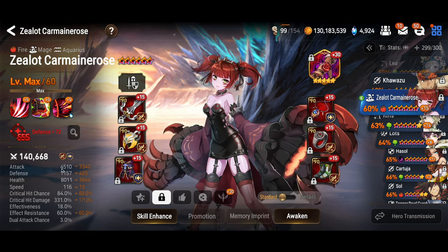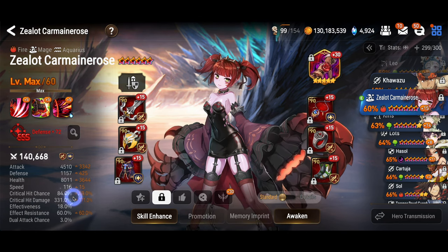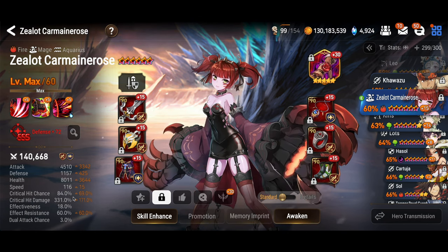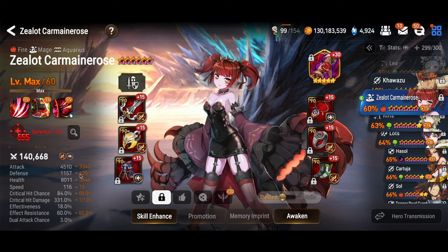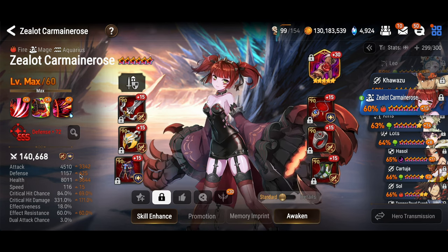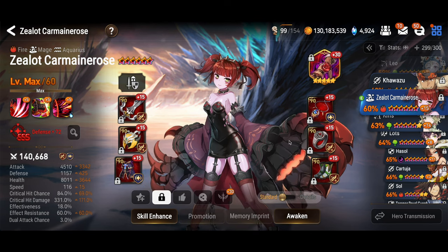I know a lot of people are gushing about Sid, but unless you're going to build your Sid on lifesteal, I'm not sure he's going to work out. 85% crit chance is the goal - I'm living dangerously at 84% crit chance, and I've got 60% effect resistance. Keep that number in mind, it's important. I put her on the Cruel Mischief artifact. You can also use Kaladra - it's the same damage bonus. Cruel Mischief has ever so slightly more attack on the main stat, but they're basically the same artifact.